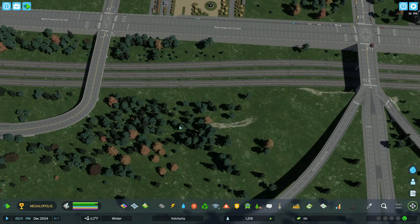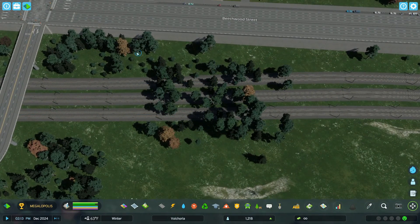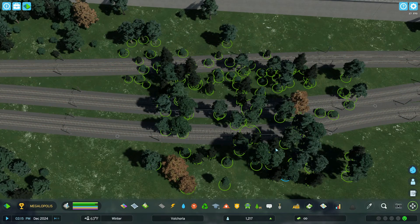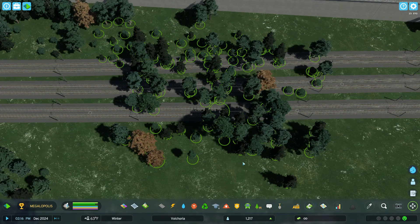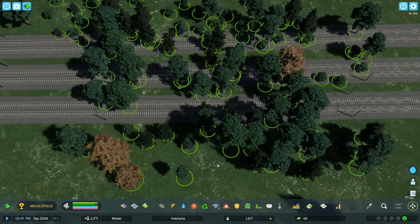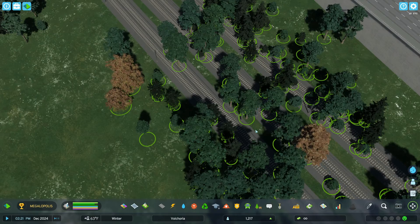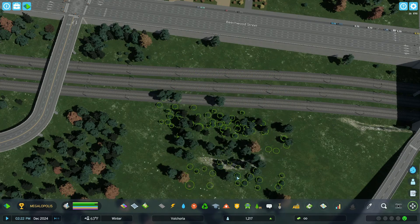Let's say we had this group of trees over these train tracks. Now if I select this, the node right here is a train track node, and if I move these I'm going to be moving the train tracks too. You can Control+Z and it'll go back to its original position. Hold down Shift and click this node — now we're not dragging that node with the train track. This here is the train track node — hold down Shift and click it, it disappears, and now you can move this section of trees back where they were.